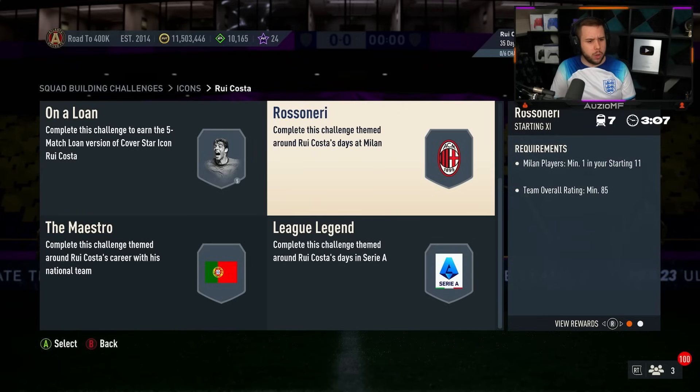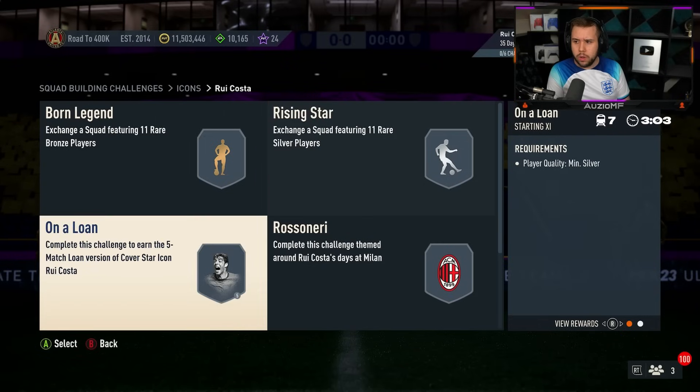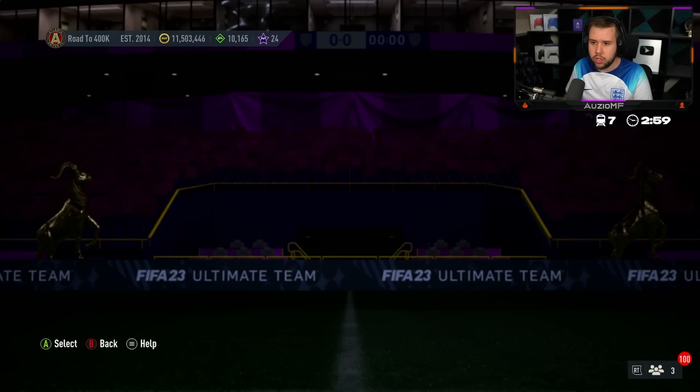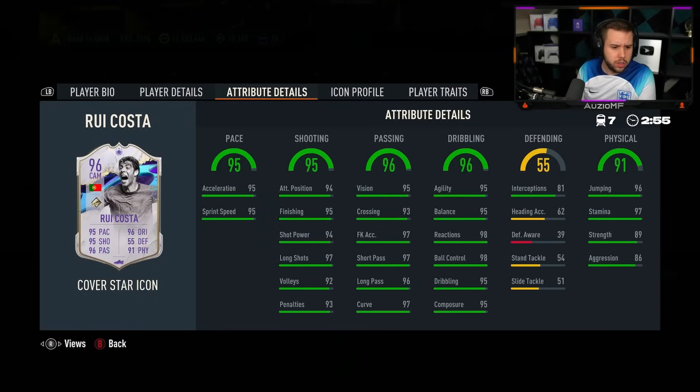Oh, that's insanely cheap. 85, 86, 87 — that's the cheapest cover star icon SBC that we have seen so far. That's like, what is that? Like 200,000? Two to 300,000? Maybe not even that.